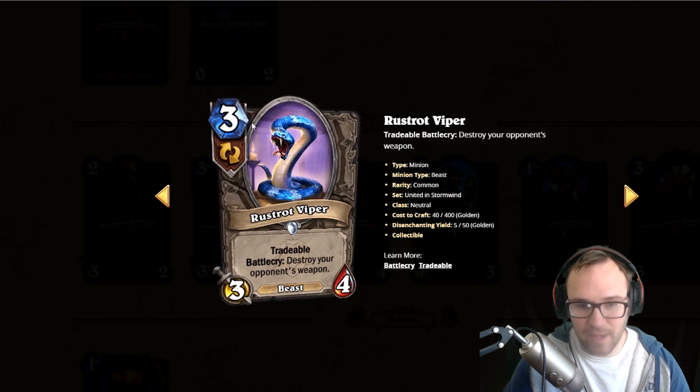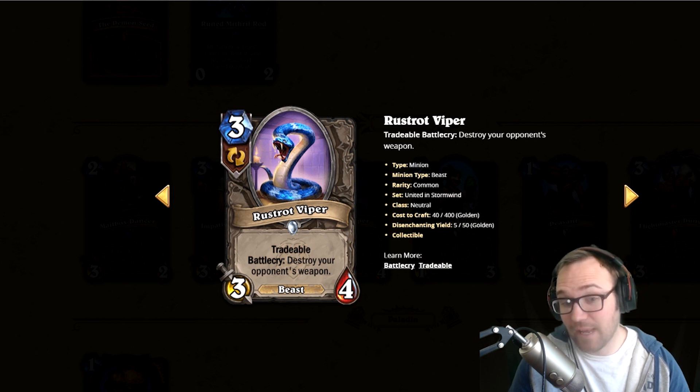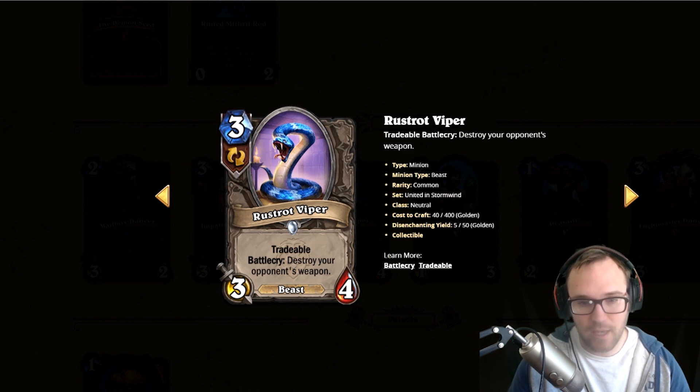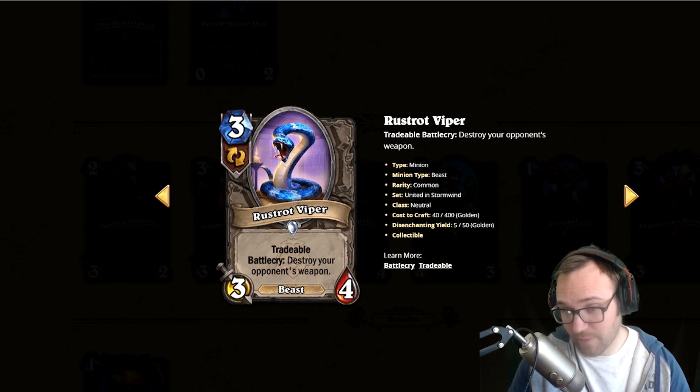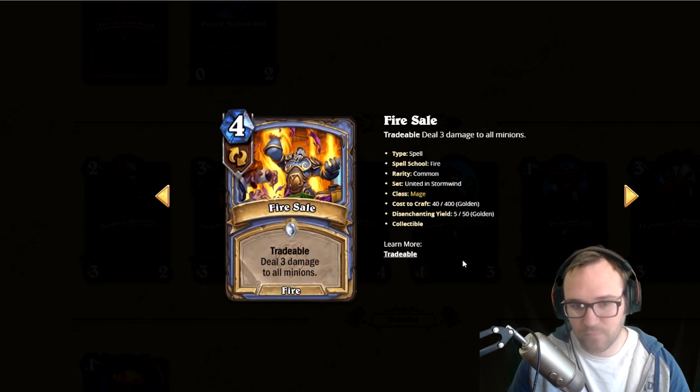Next we've got Rustrot Viper — tradable, destroy your opponent's weapon. So it's an Ooze but with a solid stat line and it's tradable. This card is nuts — everybody's going to be running this card, goodbye weapons. Any weapons in the meta are going to get wrecked because you can always trade it if they don't have a weapon. It's got a good stat line, a lot of good things going for it. This card's broken — it's one of the best tech Ooze cards I've seen.